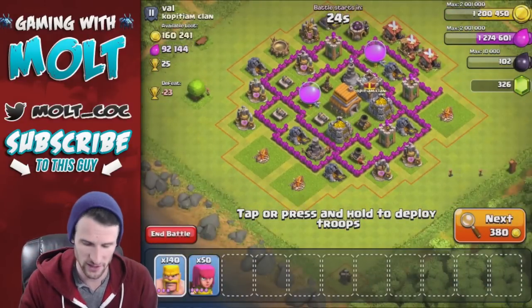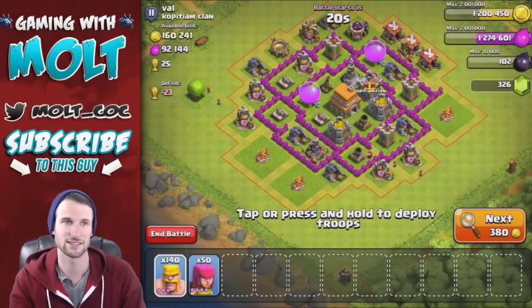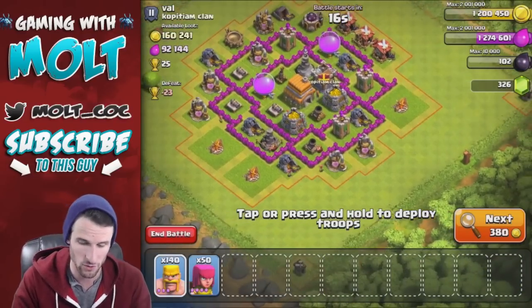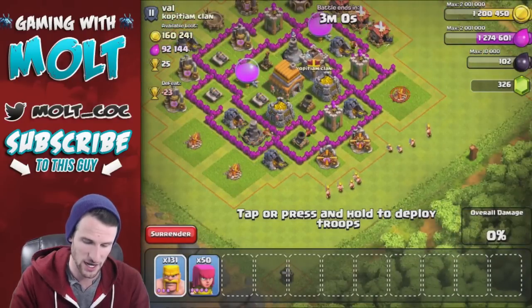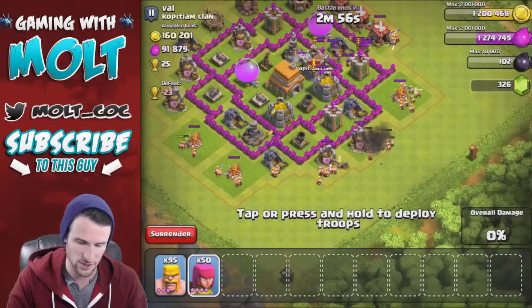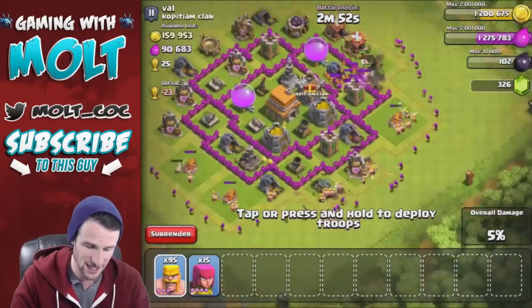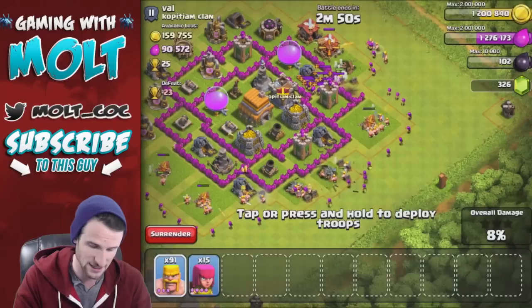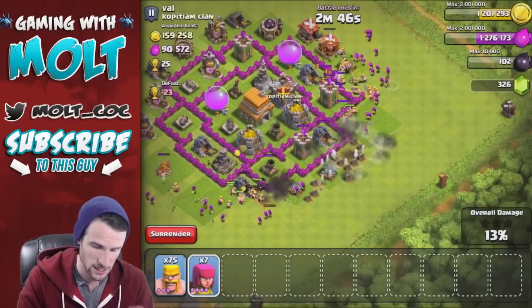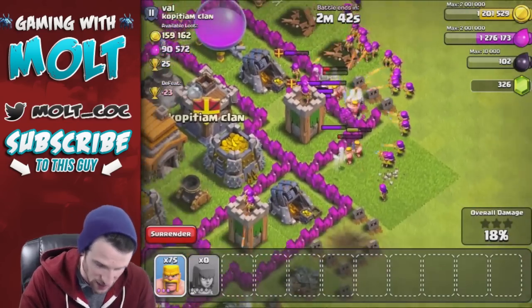Alright guys, so we are definitely going to attack this base. All of his resources are right there inside those gold storages surrounded by the mortar. Thankfully one of the mortars is upgrading, so we can get a good spread of our barbarians around this base. The mortar is going to do some damage, but as long as our troops are spread out pretty well it shouldn't be too bad. He does have clan castle troops though, so that is going to be a pretty big problem.